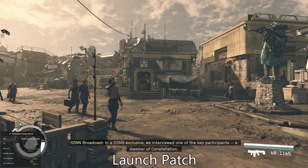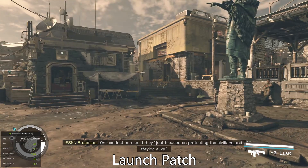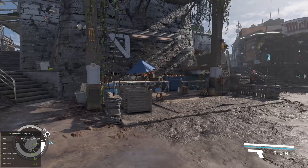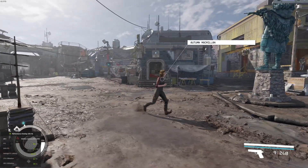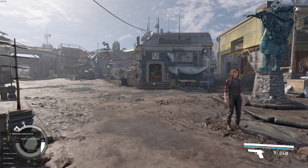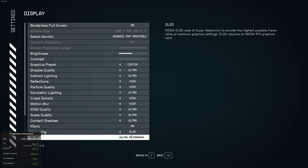From my point of view, I'm able to hit about 100 frames per second now with Frame Gen turned on, DLSS on quality, and all the settings maxed out to ultra. Whereas previously, in all the footage you would have seen, I was sitting somewhere between medium and high with FSR. Maxing everything out now seems pretty stable and an overall smooth experience.